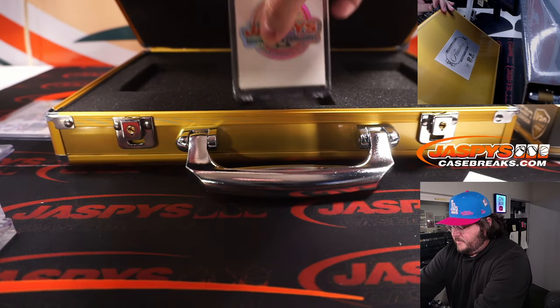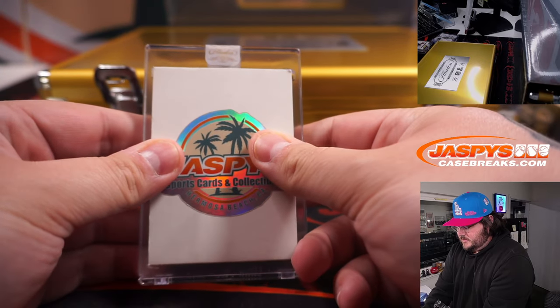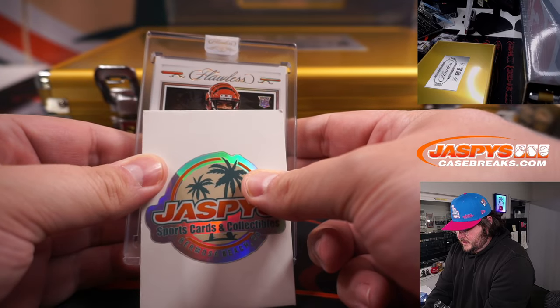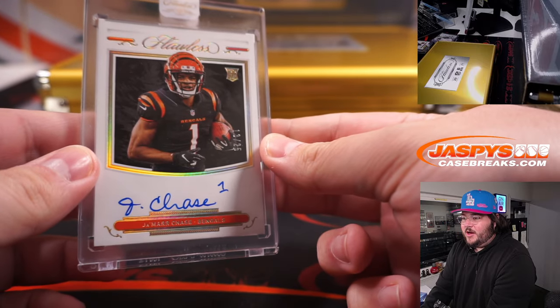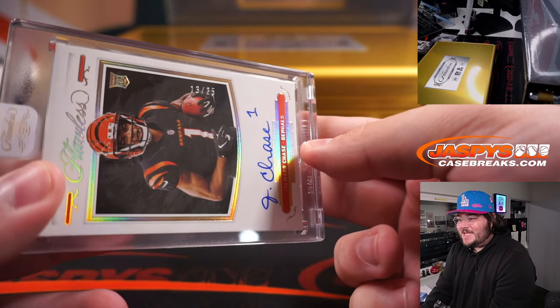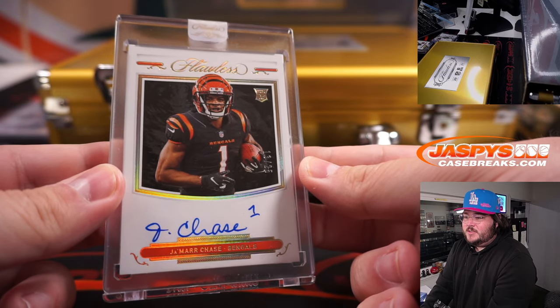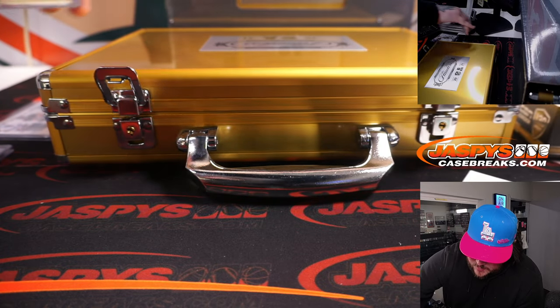And here's our middle card — good luck. Wow — Ja'Marr Chase auto, 13 of 25, Cincinnati Bengals, bought straight up by Paul. Paul, congrats — Ja'Marr Chase auto coming your way. That was box one.